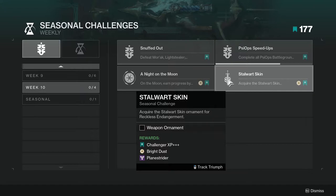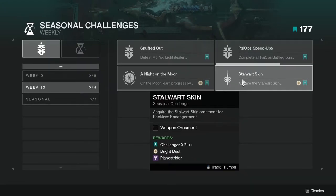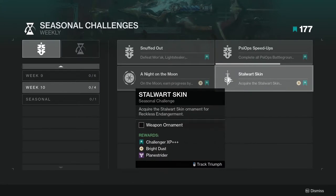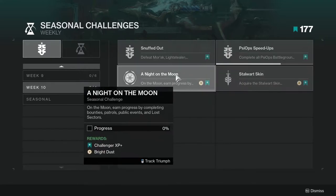Next one is Stalwart Skin: acquire the Stalwart Skin ornament for Reckless. This one should be Vanguard — the only reason I say that — well, this could be PvP. We'll see the shotgun in a bit.